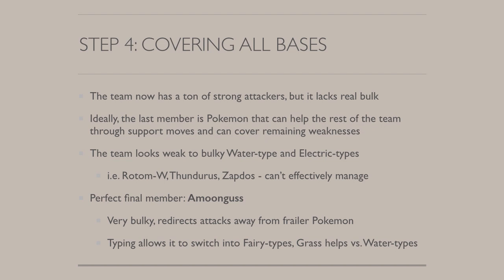An extension to the previous step is covering your bases. At this point I had five Pokemon, so I really had to find that final perfect sixth member. My team had a lot of strong attackers but really lacked true bulk — ideally the last member would be a Pokemon that could help out the rest of the team through mainly support moves and cover weaknesses. I realized I was really weak to bulky water and electric types like Rotom-W, Thundurus, and Zapdos. The final perfect member was Amoonguss. Amoonguss is really bulky, can redirect attacks away from frailer Pokemon, and its typing allowed it to switch into Fairy, Water, Grass, and Electric type attacks. Having Amoonguss also gave me another option against opposing Amoonguss, and Rage Powder gave Salamence some nice Dragon Dance support.